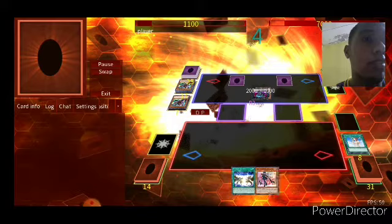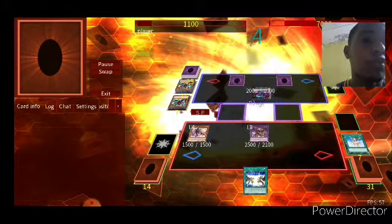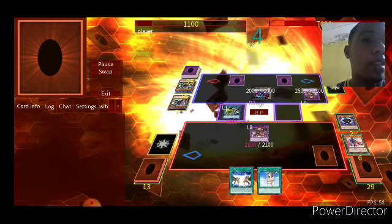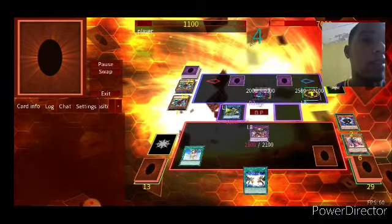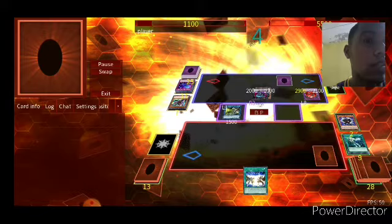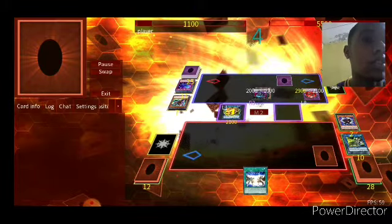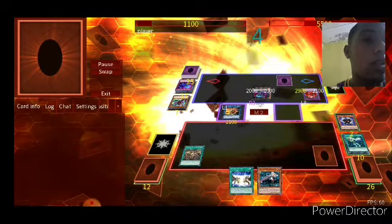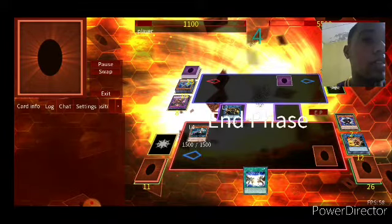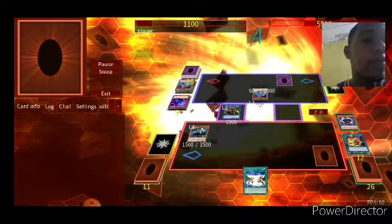Mine is here at 7,000. Special summon, pull back, draw two, attack direct. Chalice that. Pop, pop both cards. Need to get my attack off, so I send to the graveyard, send Engage, add back the Engage, activate Engage, get the Widow Anchor, take that. Link to Zeke, banish that, and summon my Ray — just in case.